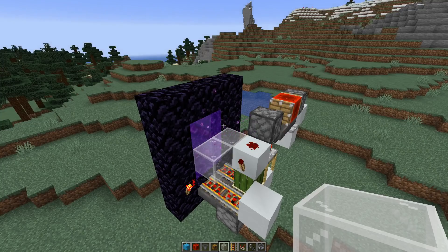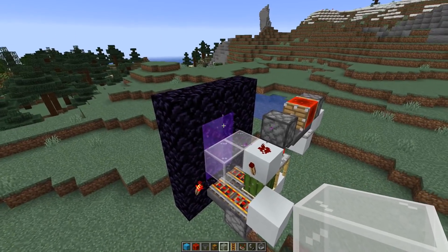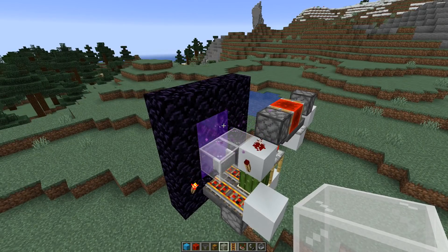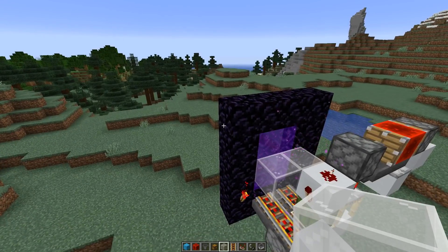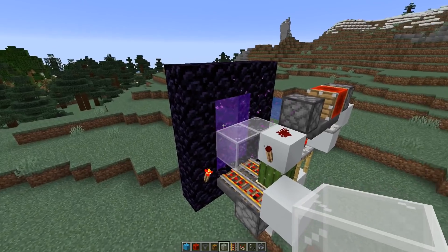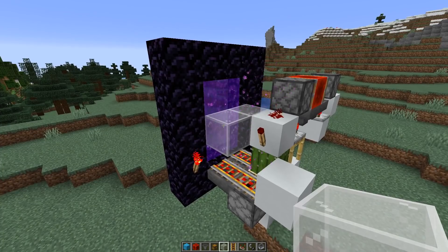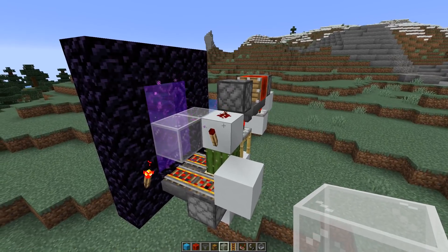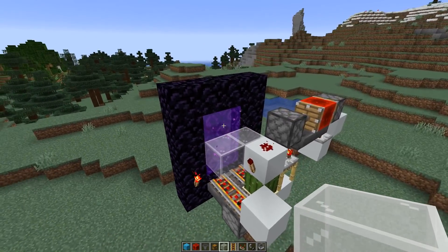The problem in the 1.15 snapshots was that if you sent an entity through a nether portal, it kept the other side loaded for exactly 300 ticks and then unloaded. There was nothing you could do to prevent that unloading except use a second portal. But that's not necessary anymore, because every time you send an item through a portal it refreshes that 300-tick timer. As long as you keep sending entities more frequently than every 300 ticks, the chunks on the other side will never unload. So one portal is now enough.